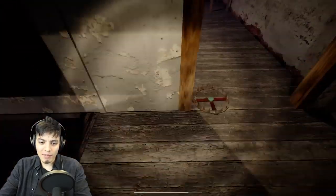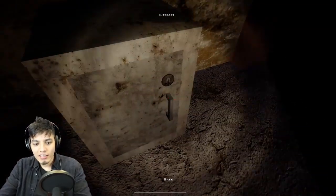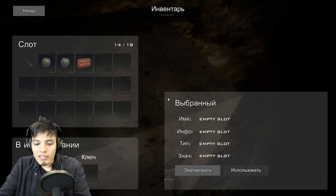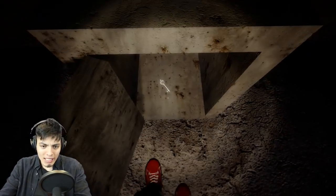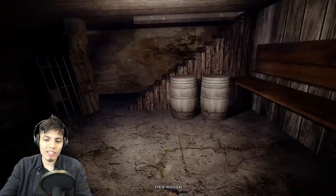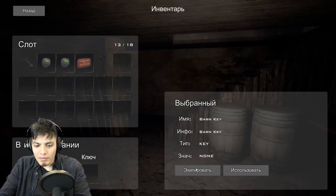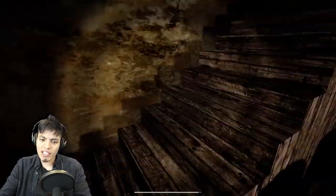Now we have to go downstairs to the attic and find the safe. Be careful with the trap. Here it is - let's pop the key in. It should open - voila! Another key. We're doing all this just to get key after key. What key is that for? It says 'barn key.' Let's go to the barn.